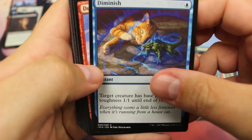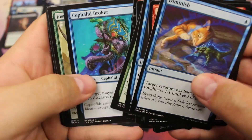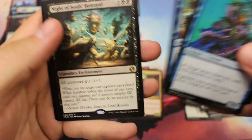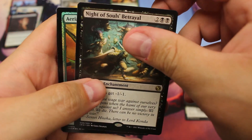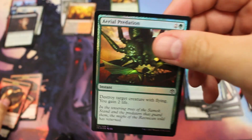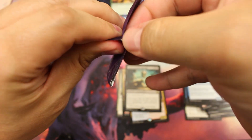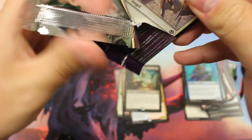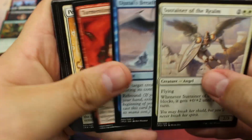Alright, here we go — looking for our first good hit rare. We've had a couple $5 ones. Inspiring Call and Night of the Soul's Betrayal. Not doing too good with the rares yet. We want the Cryptic Command, the Horizon Canopy, or the Aether Vial. Hoarding Dragon. And — ha ha ha ha! There's our $80 Mana Drain right there!